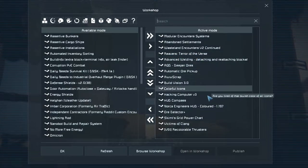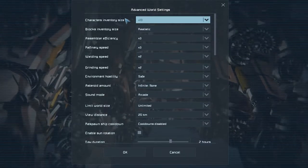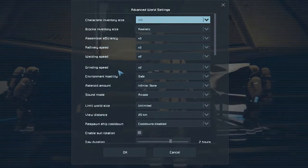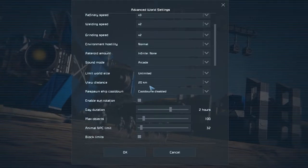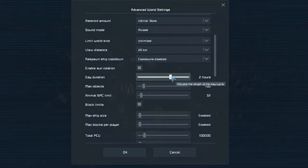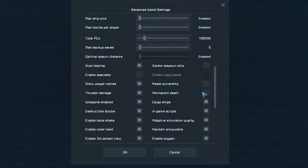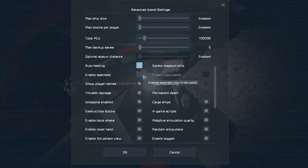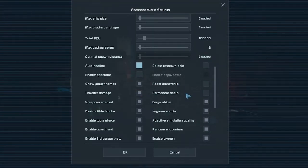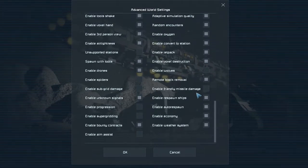We also have better ore detectors since ores are a lot deeper, a power chart, Victim of Clang which spawns dead survivors at night that will damage your buildings, colorful thrusters, and Reavers for outer space. In settings we've got bigger inventory size, normal environment speed so we get occasional asteroids, and view distance at 20 kilometres.